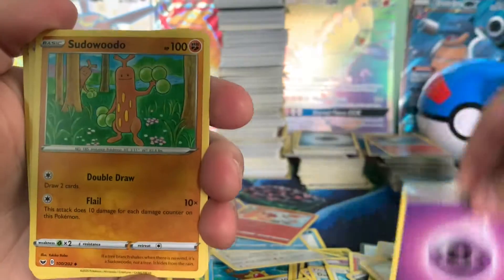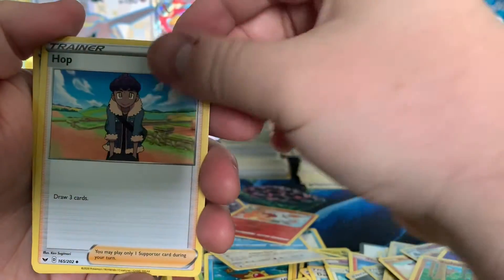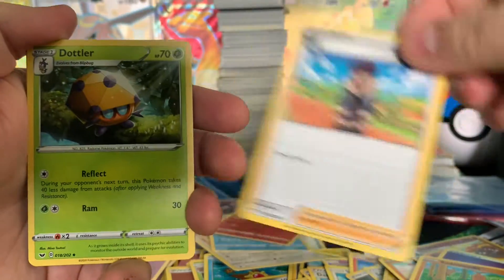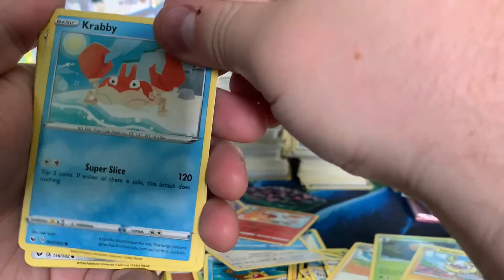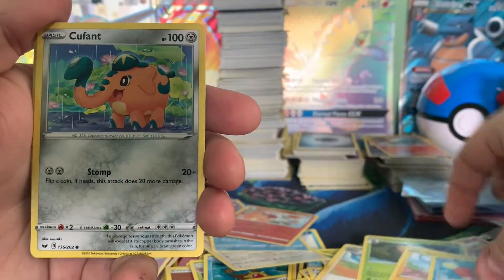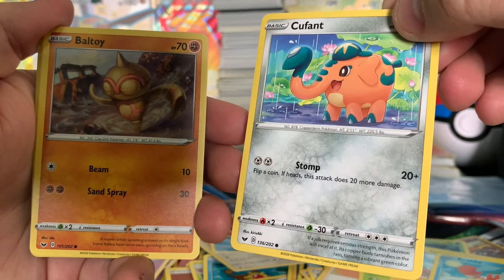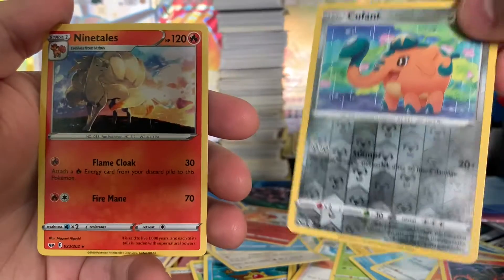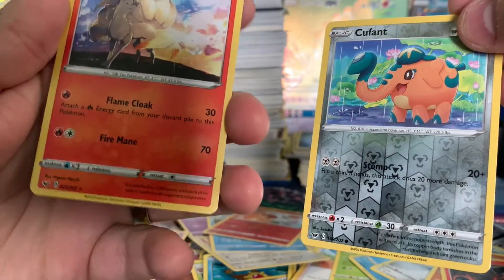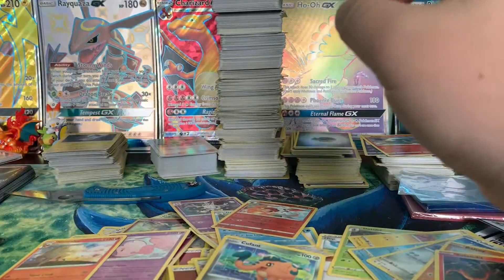We got a Psychic Energy. We got a Swoobat — I always like this Pokémon. We got a Hop. We got a Dottler. We got a Yamper. We got a Krabby. We got a Cufant — a creepy elephant. Baltoy. Sandile. Fantina. Reverse Holo. And a Ninetales. Very cool.